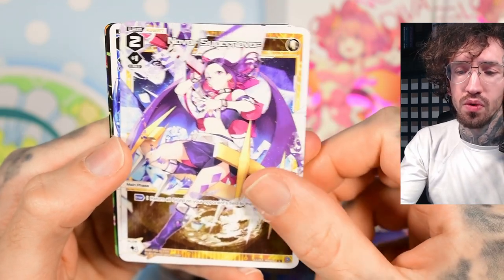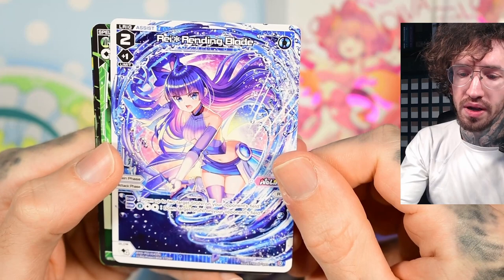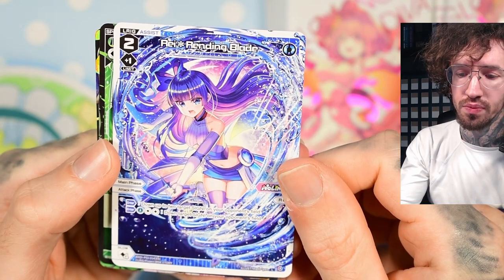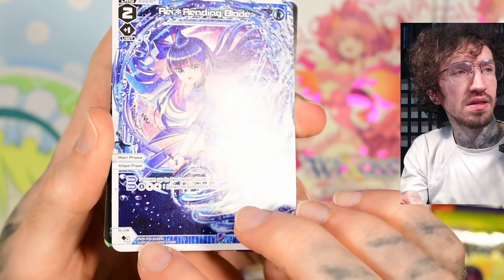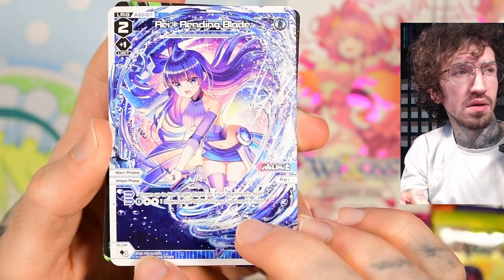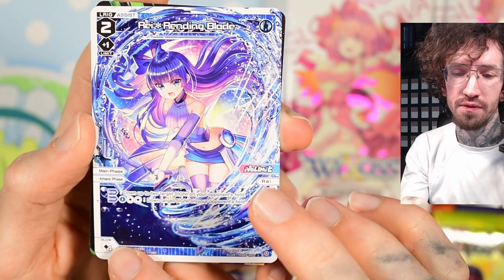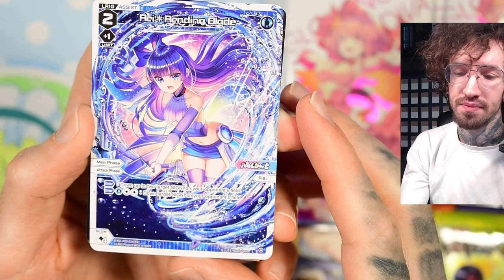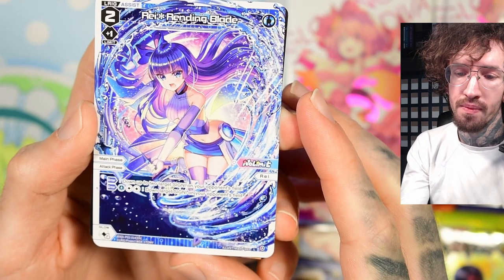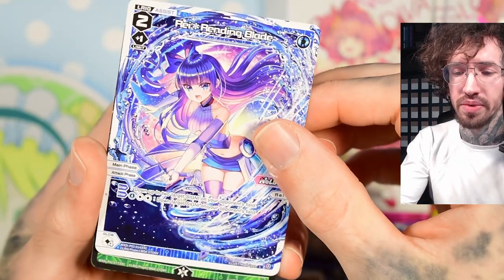There's one blue SR card which is pretty nice — a ray rending blade that can down up to two target signi on your opponent's field. She's a little bit expensive with four anna, and in total you have to pay four and three, so seven. It's a little bit pricey; I don't know if this sees any play.